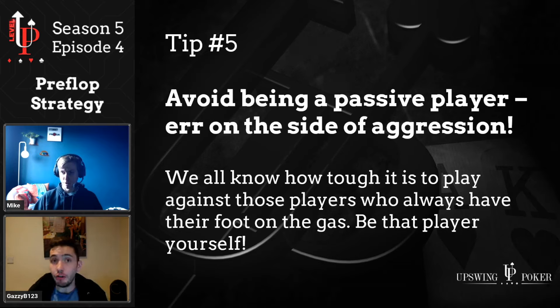Tip number five: err on the side of aggression rather than passivity. It's so easy to fall into the trap of being a loose passive player — calling pre-flop in every spot, being a bit too loose, not three-betting enough, letting players behind get in cheaply, letting the original raiser see a flop for cheap. The best players three-bet aggressively, they isolate, they get players heads-up in three-bet pots instead of five ways in a single-raised pot. One big benefit, particularly at lower stakes, is that people don't four-bet bluff anywhere near as much as they should, which means we get to see a lot of flops in position as the aggressor. It's much more profitable to be the aggressor compared to being passive and just calling.